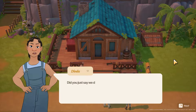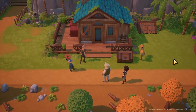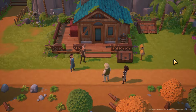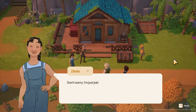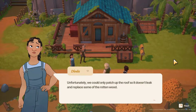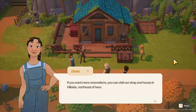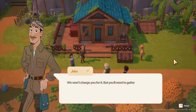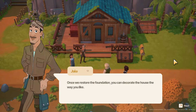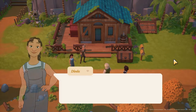Excuse me, Mayor Connor. Did you just say we did a poor job here? Don't worry, I'm just joking. Unfortunately, we could only patch up the roof so it doesn't leak and replace some of the rotten wood. If you want more renovations, you can visit our shop in Hillside, northeast of here. We won't charge you for it, but you'll need to gather the materials yourself. Once we restore the foundation, you can decorate the house the way you like. We've placed the complete instructions in your mailbox.